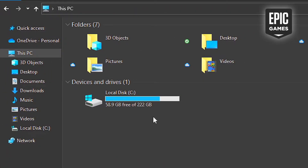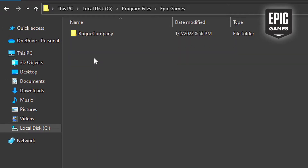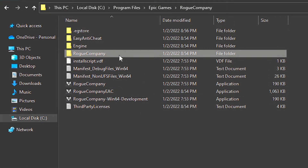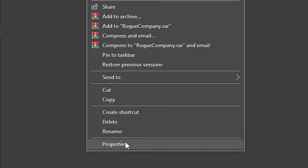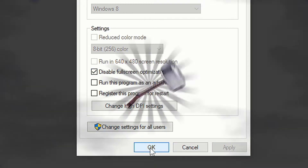If you play Rogue Company on Epic Games Store, open File Explorer. Then navigate to Local Disk C, Program Files, Epic Games, and then Rogue Company. After you have found the installation folder, navigate to Rogue Company, Binaries, and Win64. Then right-click on the file Rogue Company, and select Properties. Now select the tab Compatibility, and check the box Disable Full Screen Optimizations. Lastly, save the change by clicking on Apply and OK.